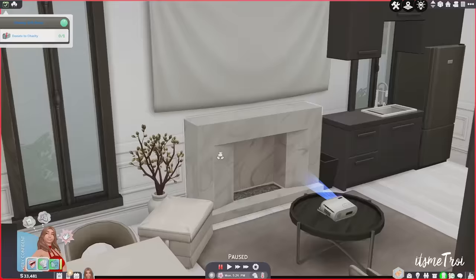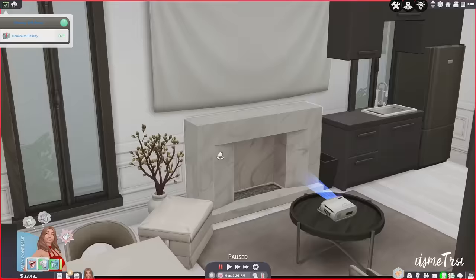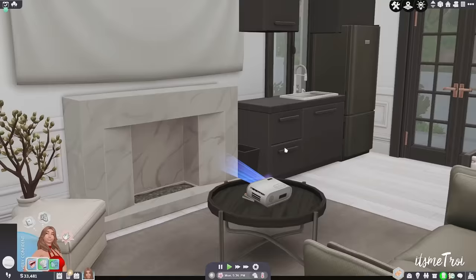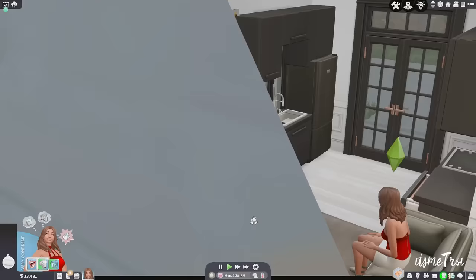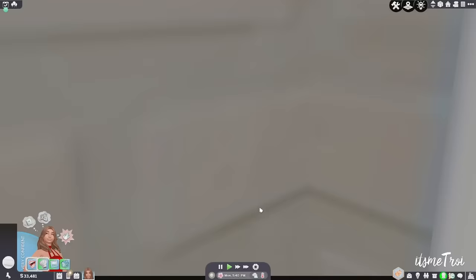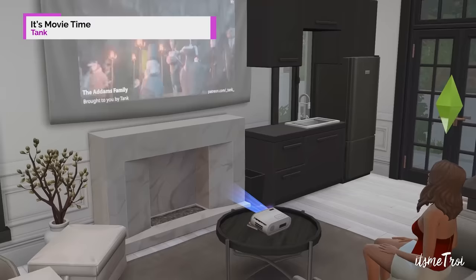The next mod is the Projector — a cute mini set your sims can use for a romantic or friendly movie setup. It comes with the projector and a cloth screen, and works just like a TV but in projector form.